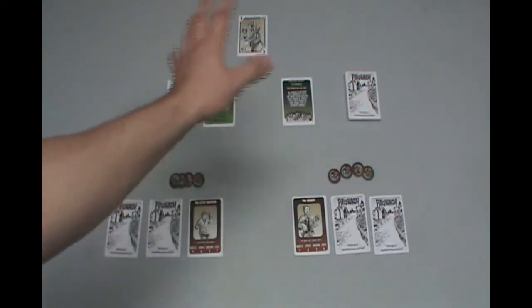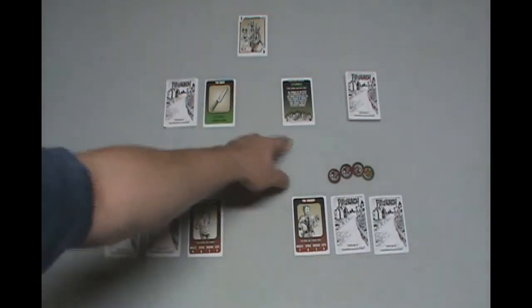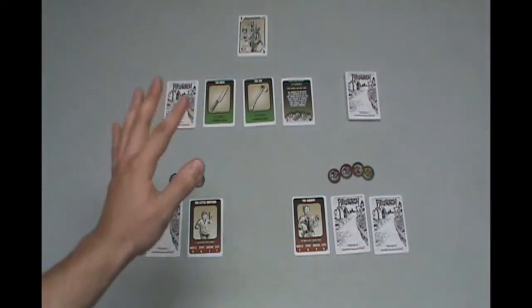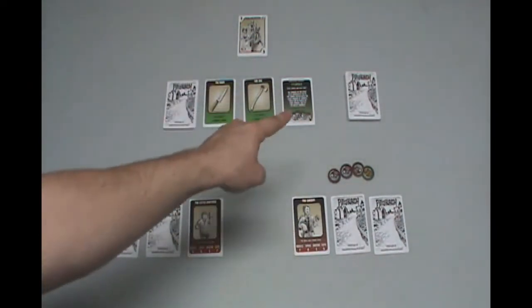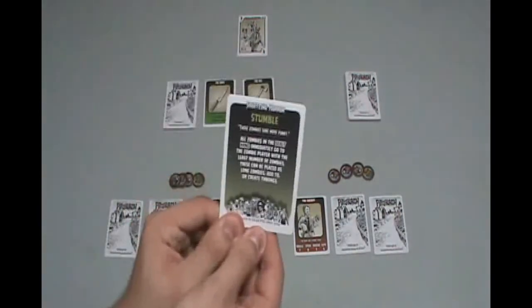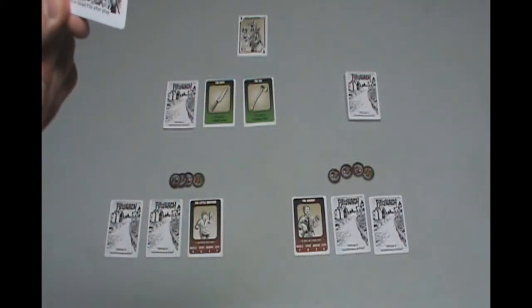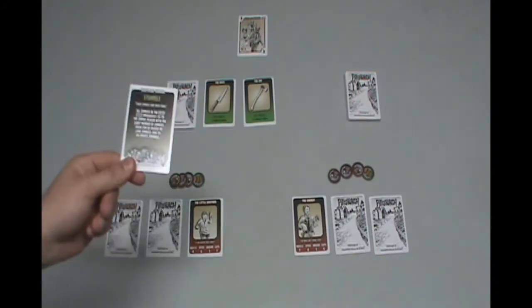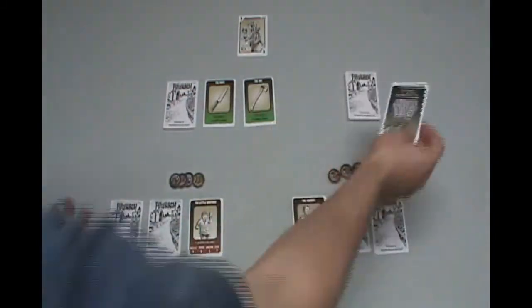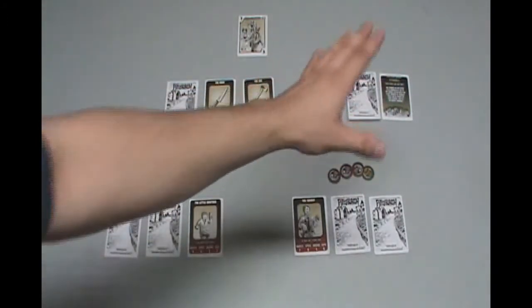Now that all starting turns are done, we take the first card of the Reel and flip it over. Before the players start their actions, if there are any action cards in the field they must be resolved first. This one — the Stumble Action — reads: all zombies in the dealt hand immediately go to the zombie player with the least number of zombies. Since there's only one zombie player and there are no zombies here, the card resolves but nothing happens. It goes into the discard. Since there's now a card missing, we replace it.